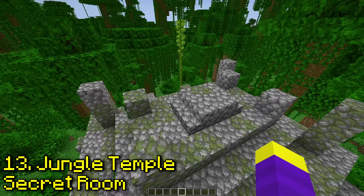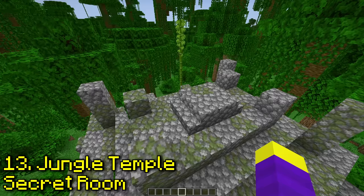Is there a secret room in a desert well? No, it doesn't look like it. What about in a jungle temple? There's a hidden room, but it wasn't added in 1.20, so I'm going to say this is false.